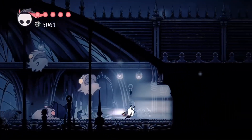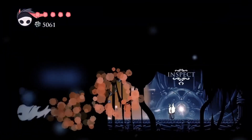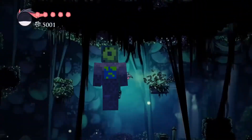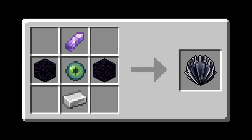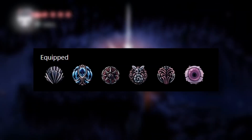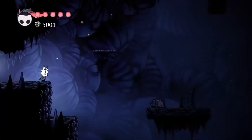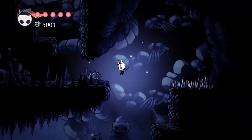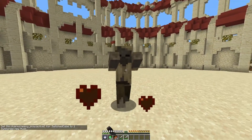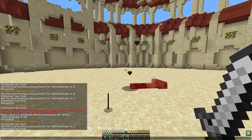Spell Twister is found in a hidden room in the Soul Sanctum just before fighting Soul Master. Next, we have the most useless charm in the game: Heavy Blow. This thing is so useless that it is only used in joke charm builds. The charm costs 2 notches and is bought from Sly. Anyways, this charm allows you to knock enemies further away when you attack them.